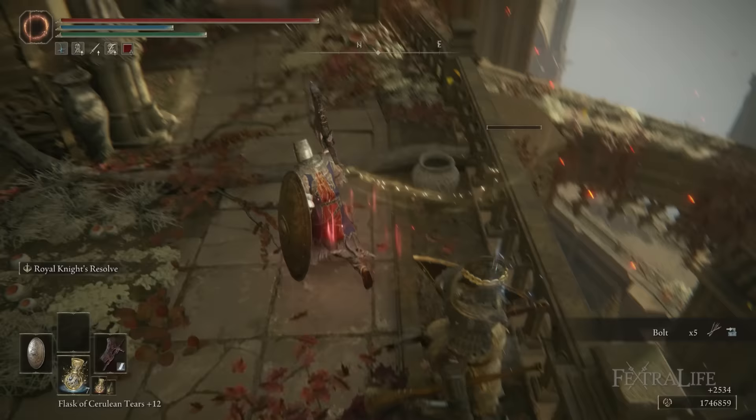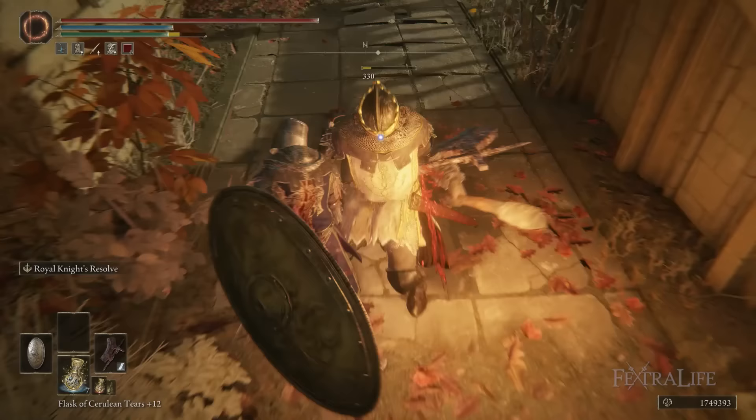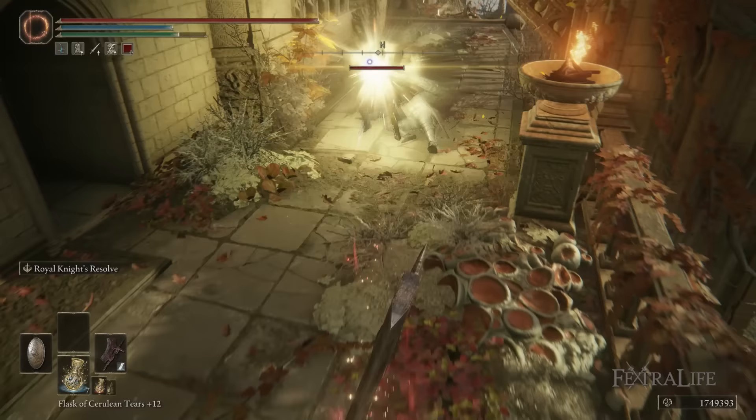The first pro is that great axes have insane damage per hit. The damage they do per swing — not their total DPS, but on a single hit — is very high, and some of the weapons in this group have higher damage than any other great weapon, including great swords and great hammers. So it's a very high damage weapon group.